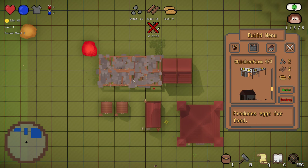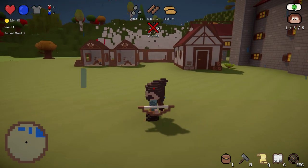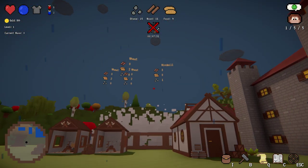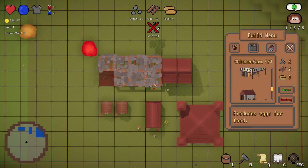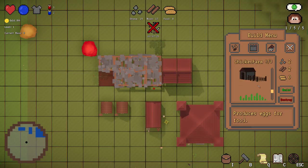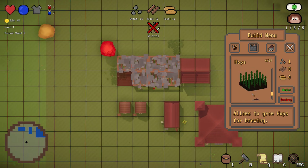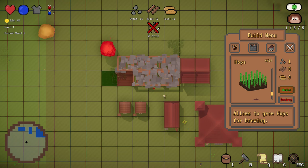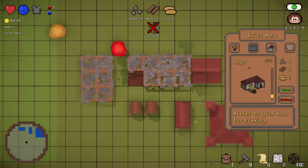You will need the chicken farm on some maps because wheat doesn't grow everywhere - if there is snow or desert, wheat won't grow. So you have to look at what type of food production you can build. I will add more food production in the future, but for now these are the only options.